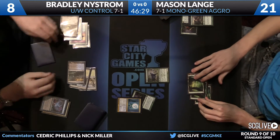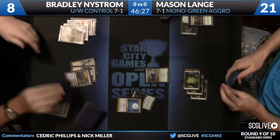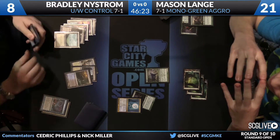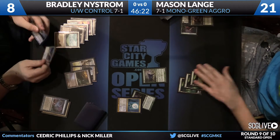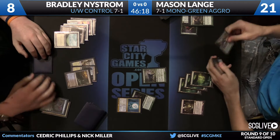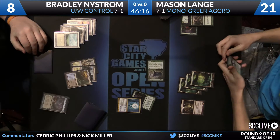Hard cast Slaughterhorn — another thing I didn't think we were going to say on coverage this weekend, yet here we are. Sometimes you need a 3-2. You've got to make those Reverent Hunters good somehow. There's a Mutavault — another benefit to playing Mono Green.